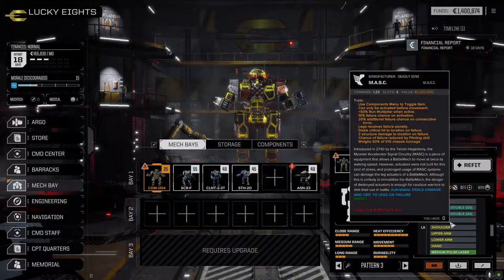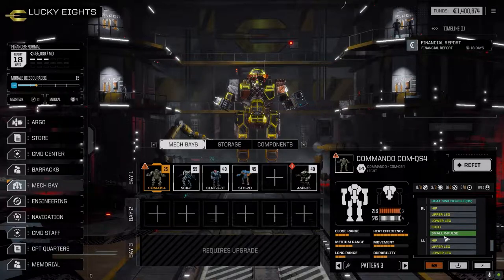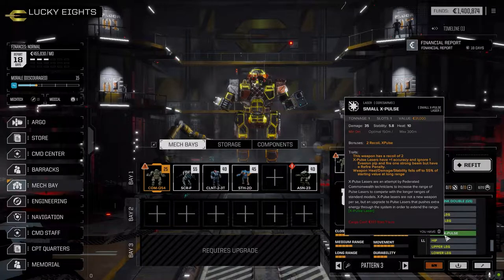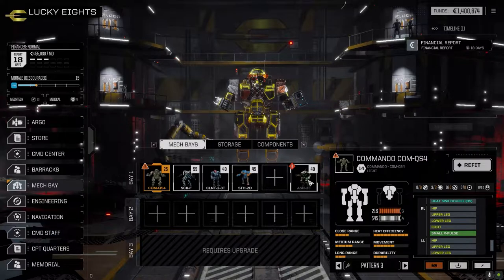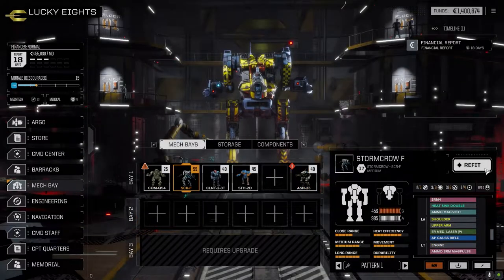I was looking at trying to get another weapon system on it, like replacing the small X-pulse with something because it's one ton, but we really don't have a lot of gear yet so there wasn't much I could do. I just left it. The Assassin — I pulled all the gear off that because it all went into the Storm Crow.